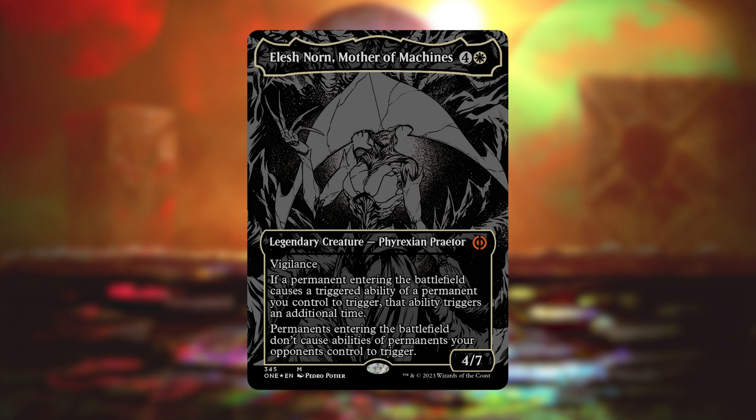Stay tuned for a YouTube Short coming out where I actually break down exactly what's in all of them. Basically, all of the mythics have an alternate raised foil version with new art found in a special type of booster in a special type of bundle. It's kind of complicated, and there are some cool basic lands in there too, so stay tuned for that video.